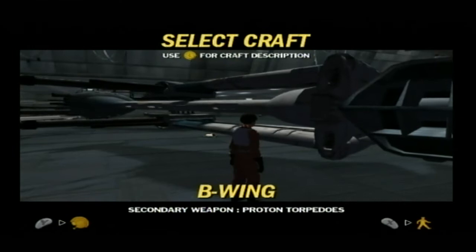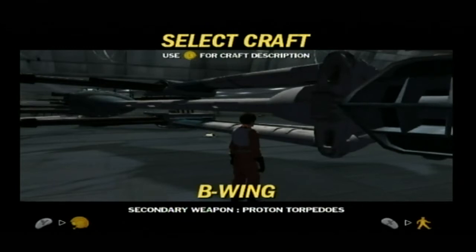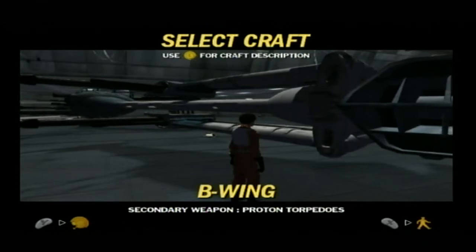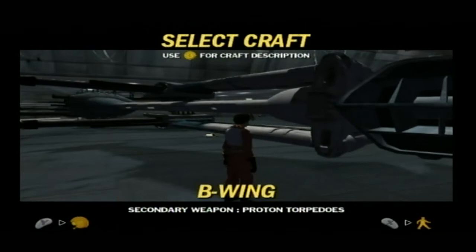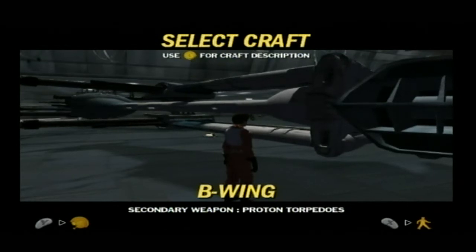One of the Rebellion's most well-armed starfighters, the B-Wing, has been personally designed by Admiral Ackbar. The B-Wing supports an array of weapons, including ion cannons, proton torpedo launchers, and laser cannons. Because the cockpit is surrounded by a unique gyro-stabilization system, the pilot always remains stationary, even as the rest of the ship rotates during flight.